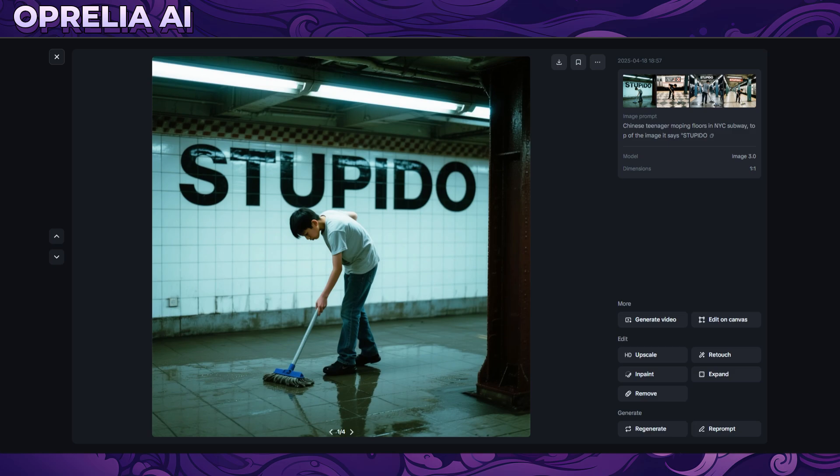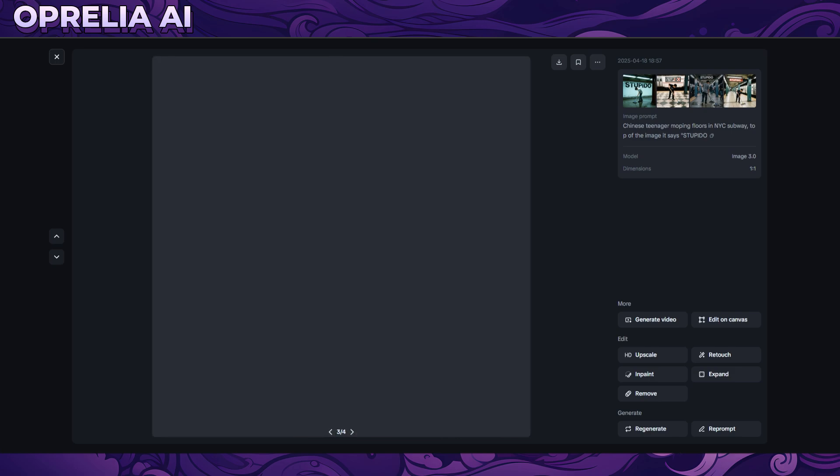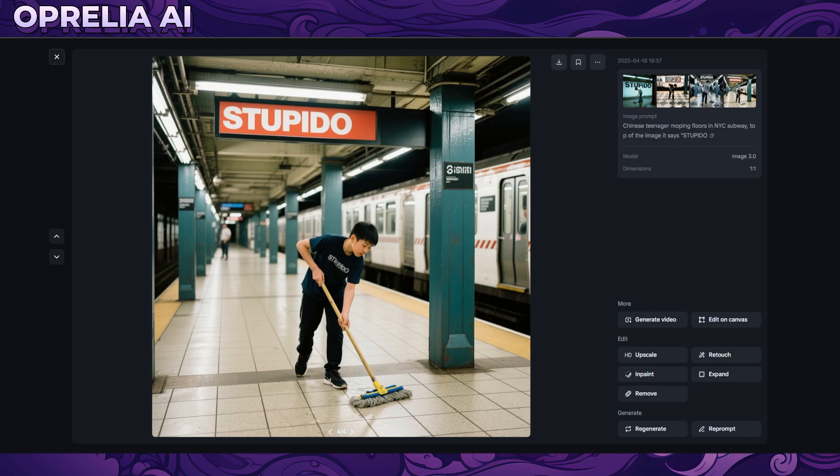The boy is pointing out to the bottom in what looks like a New York subway, and it's actually following the text really well. On another one, the text ends up on the actual train. One image had some distortion with two logos, and some blurriness. But the fourth one is also very impressive - look at the diagonal angle of the text, not horizontal, which I love. It's also starting to add text on the character's shirt in other places.